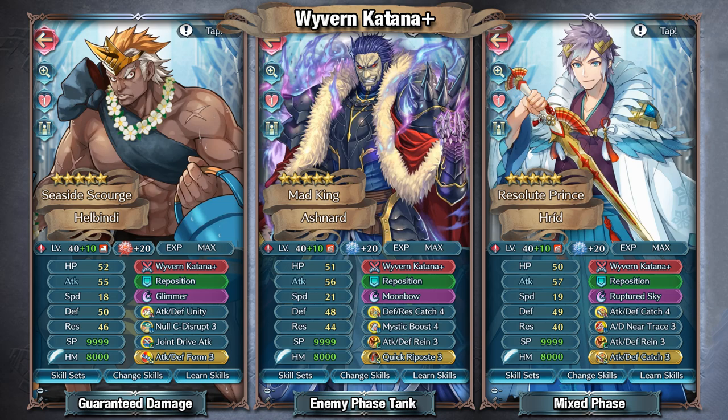Outside of that, you have Ashton, who can also act as an enemy phase tank. With Defender's Catch and Mystic Boost 4, he already has really good mixed bulk, so with these skills on top of Rain, he's not really going to be taking damage whatsoever — maybe he will take some damage from a bow since he is giving up eyeouts, but otherwise he should be able to shrug off a good amount of damage. With Quick Riposte and a Seal, he should be able to quad in the enemy phase, akin to Brave Selef, just without the Desperation effect. If you do want something a bit more mixed phase for that dual phase Brave effect, you could just run Near Trace, which isn't a bad option — it's basically the same thing as Ashton's build except rather than Quick Riposte, you're continually stacking stats, which isn't even bad for tanking purposes.